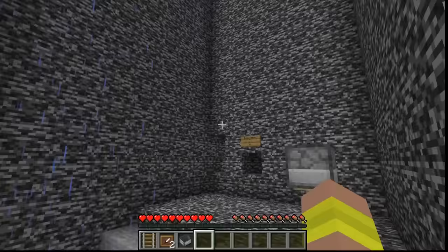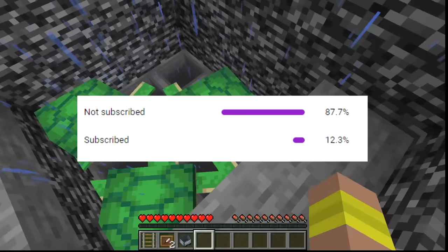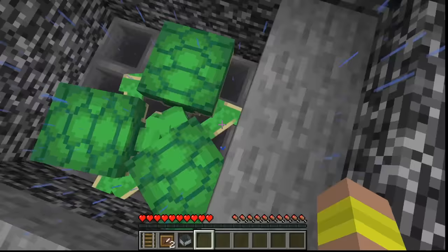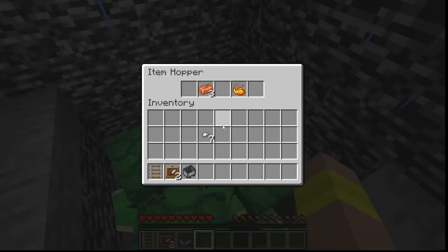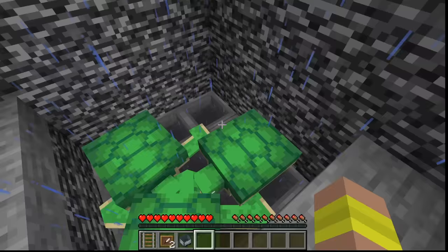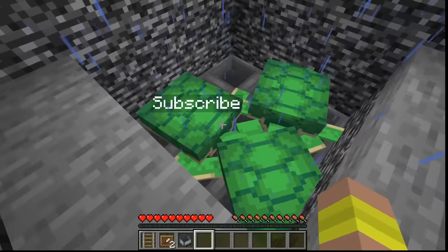The first thing I saw in the new area really confused me — it was a pit of turtles all named Subscribe. 87% of you aren't subscribed to the channel and I want to hit a million this year, so please subscribe. I also noticed they were getting rained on, meaning there was a hole at the top of the tower. I wasn't sure what to do with that yet, but I knew it was important. The next thing I noticed was a bunch of hoppers underneath the turtles; eventually I opened one that had three copper ingots and a blaze powder inside. The rest were empty.